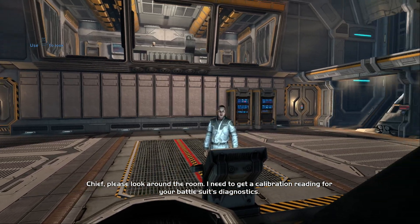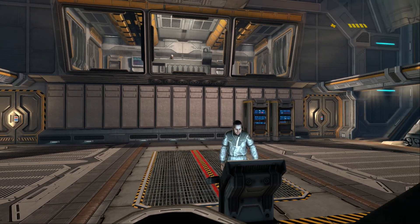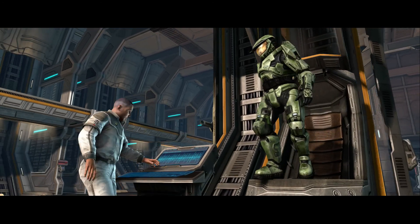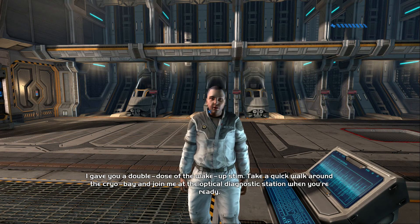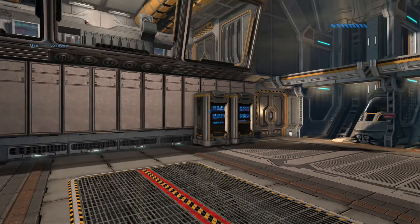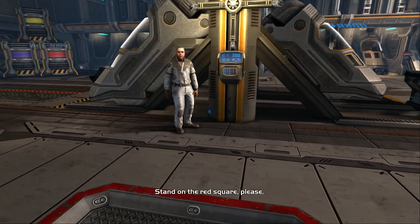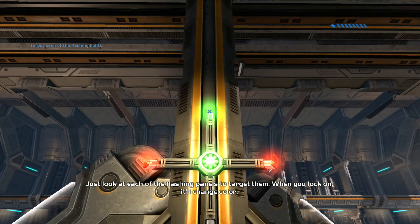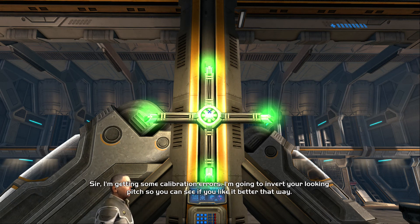'Chief, please look around the room — I need to get a calibration reading for your battlesuit's diagnostics. Good, thank you, sir. I'm bringing your health monitors online. Vital signs look normal, no freezer burn. Go ahead and climb out of the cryo tube. I gave you a double dose of the wake-up stim — take a quick walk around the cryo bay and join me at the optical diagnostic station.' Also just to let you know — when you're playing on Easy or Normal, you go through this tutorial segment; when you're playing on Heroic or Legendary, you skip it. 'Stand on the red square, please. Just look at each of the flashing panels to target them — when you lock on it'll change color.'